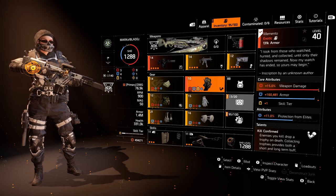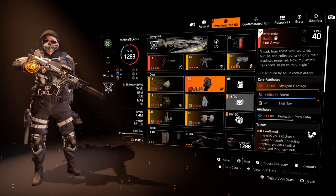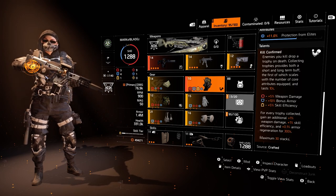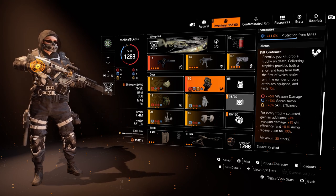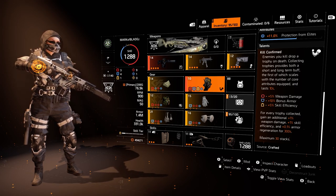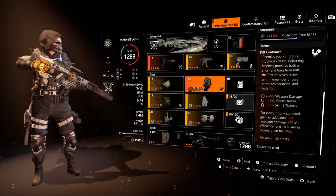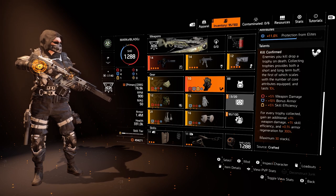Finally, the Memento backpack — one of the best in slot. It's great for utility across the board for bonus armor, damage, and buffing your skills. We have 15% weapon damage, 160k armor, 1 skill tier, and 11% protection from elites via a mod. The talent is Kill Confirmed: enemies you kill drop a trophy on death. Collecting trophies provides a short and long-term buff. The short-term buff scales with core attributes and lasts 10 seconds — per red: 5% weapon damage, per blue: 10% bonus armor, per yellow: 5% skill efficiency. The long-term buff: for every trophy collected, gain 1% weapon damage, 1% skill efficiency, and 0.1% armor regeneration for 300 seconds (5 minutes) — totalling 30% weapon damage, 30% skill efficiency, and 3% armor regen for 5 minutes.